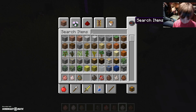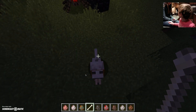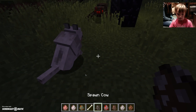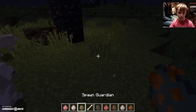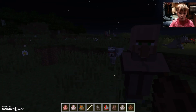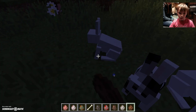Next we have the wolf — if you get a bone you can actually tame this thing. Now it's a little dog that you've tamed. If you get two of them you can make a little baby wolf. Next we have the rabbit, which comes in lots of different colors — black, black and white, brown — lots of different colors.